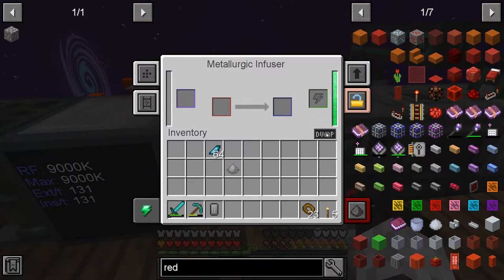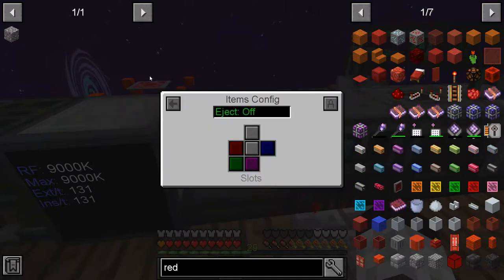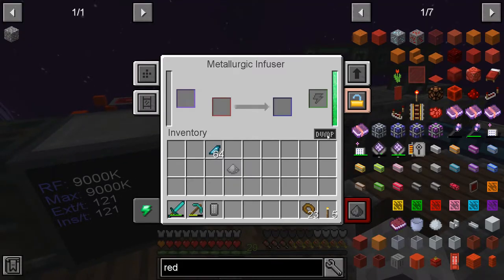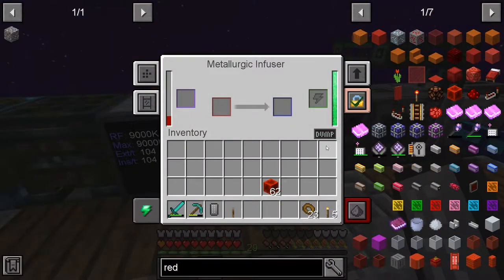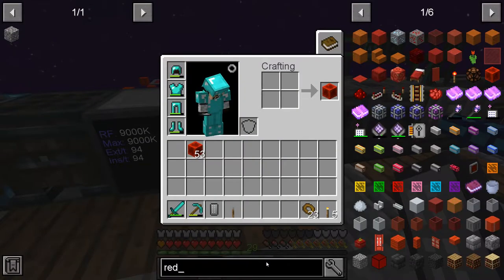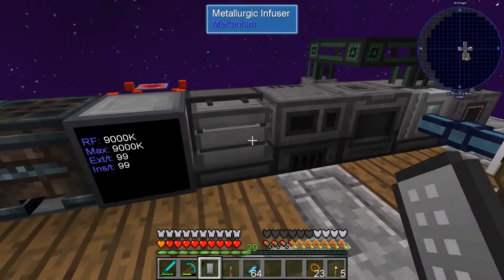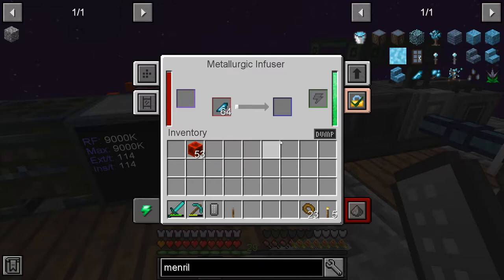I'm pressing every combination — left click, right click, shift, control — nothing's working. I'll do some research because it should turn off. But putting blocks in seems to be filling it up okay, so let's go get the mineral chunks and put them in. You can hear it working — that means we're going to get fluix crystals correctly.